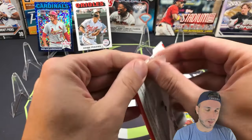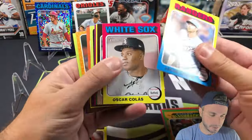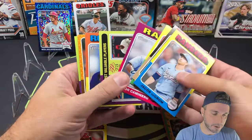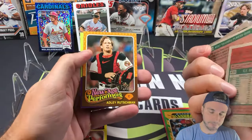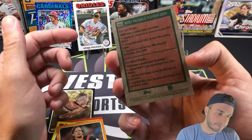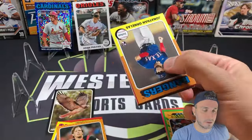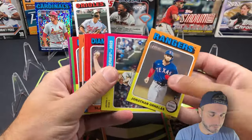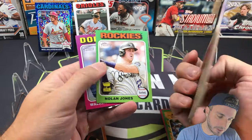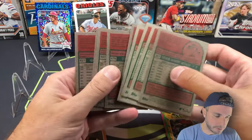Okay, over to the monster side. Junior Caminero — I've seen a lot of his autos coming out on breaks. Adley Rutschman New Age Performers. Tyler Wells, Juan Pablo Martinez, Nolan Jones cup card, Walker Buehler — nothing really doing in that pack.